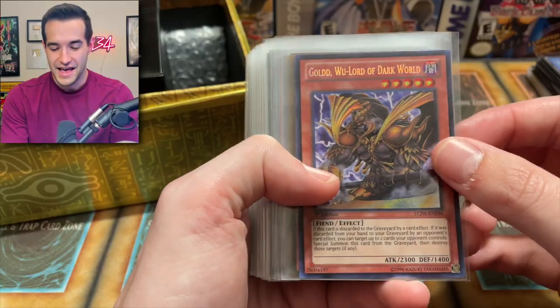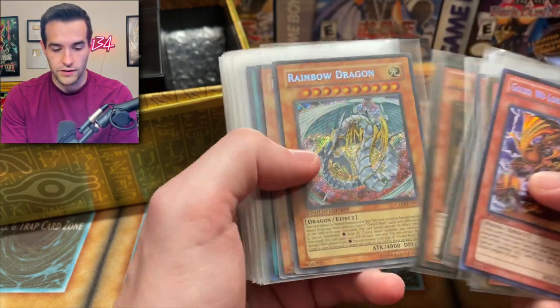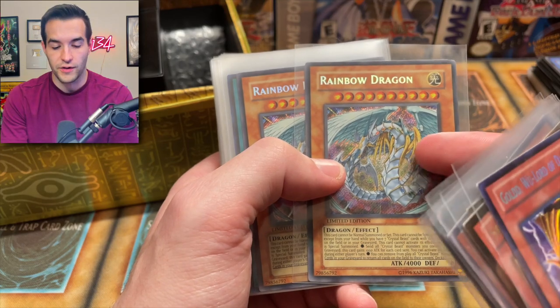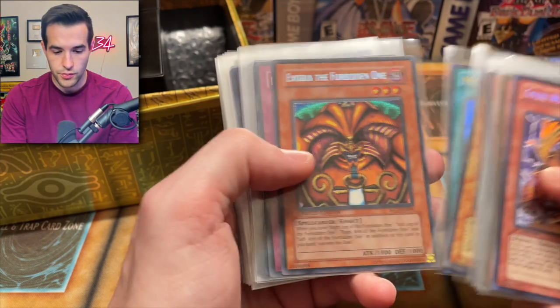Seven Tools of the Bandit — a classic. We like that one. Micro Coder and Number 39. Some pretty decent stuff; Daifo is definitely the best card there. Gold Goldd, Lord of Dark World. A lot of Lightsworn stuff — Rainbow Dragon. I was hoping this was from Tactical Evolution but it's the tin version, which is pretty cool.